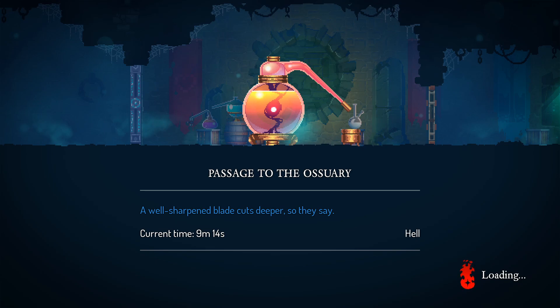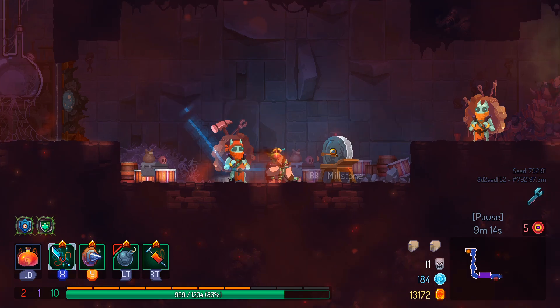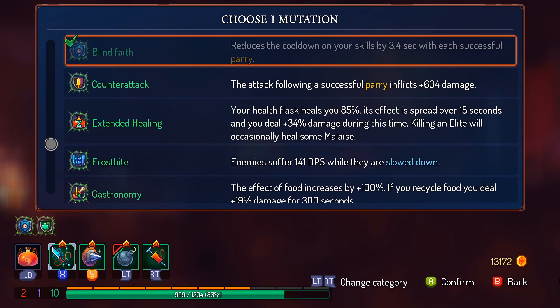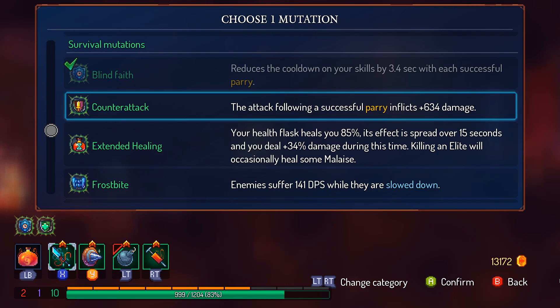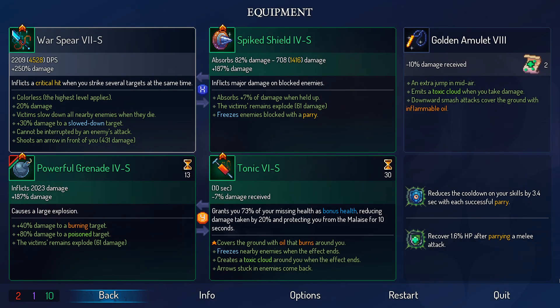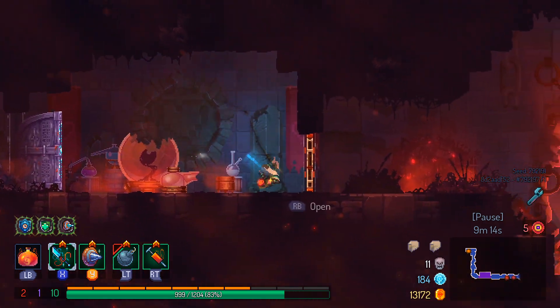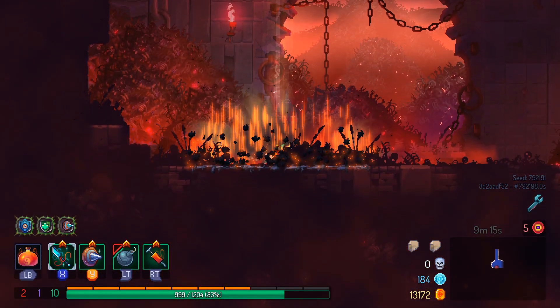We're already looking at a single restart to maybe make this not take three hours to complete. Maybe. You never want to be too sure about that. Let's go all in on the shield mutations — spite or counterattacks. Reflected and successful parries — following attack inflicts plus damage is interesting, but that's not that much. Currently my weapon is doing 4,000 damage if I got the critical, 2,000 without per second. Let's just take spite.